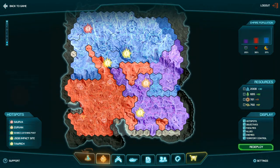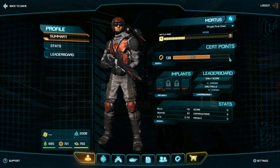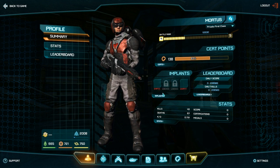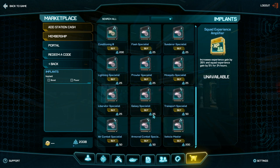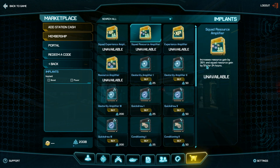Looking at the profile page on Battle Rank 4 — I have Private First Class Mortis, certification points, and they show the implants. The implants are what you're going to be able to purchase using in-game money in the market. You can get all sorts of different things — dexterity amplifiers, Galaxy specialist — these are all 24-hour items. For example, reducing the acquire timer on the Galaxy down to five minutes. Those things are available to you, but they're all just 24 hours, so it's not like they're going to be a huge thing.